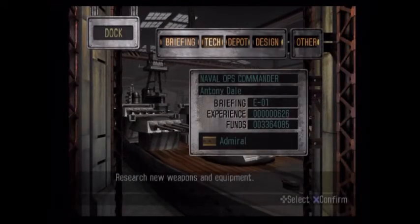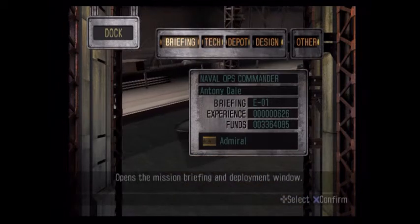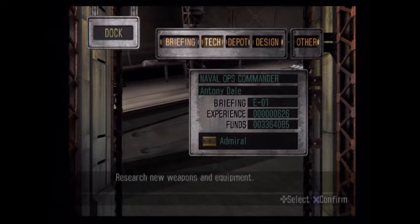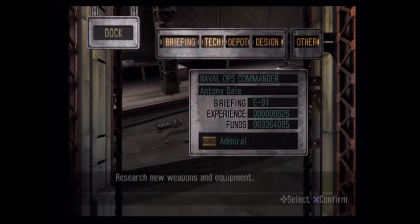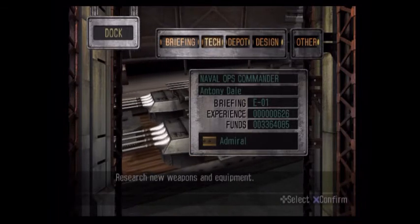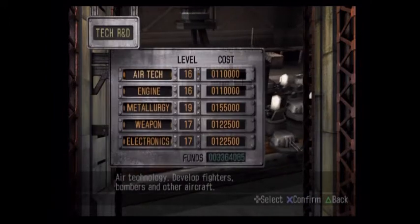Hey guys, what is going on? Welcome back to Naval Ops Commander. Last full episode we did a mission and designed Battleship 3. Then last video was like episode 48 and a half, and that was pretty much just grinding for the chainguns. As a result of grinding, we have a ridiculous amount of money.